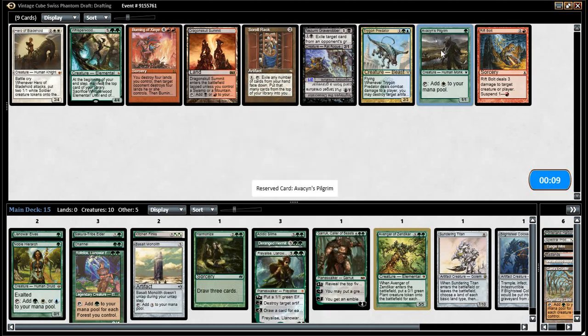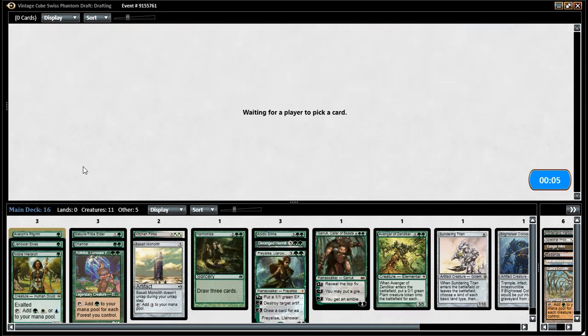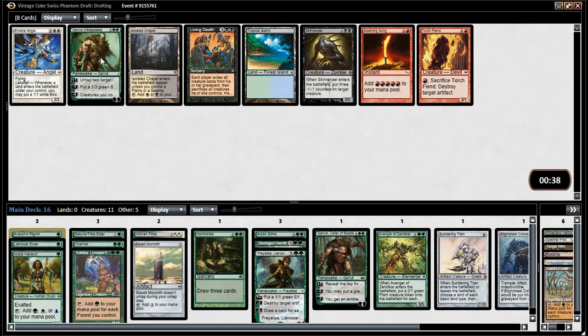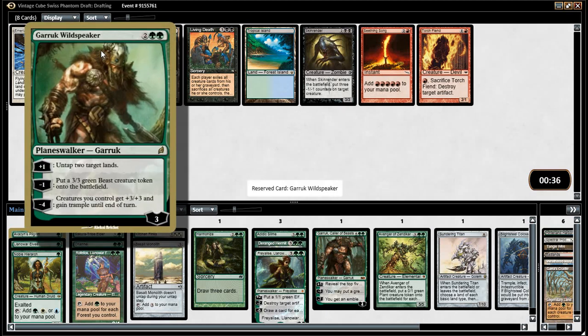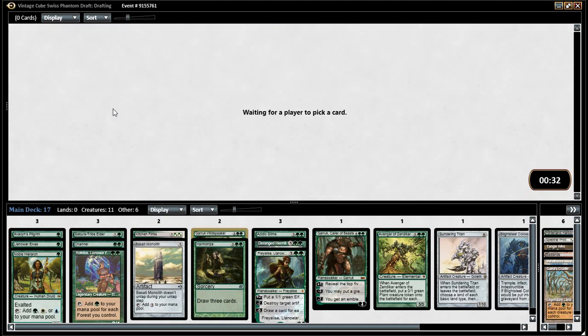Doesn't Ranger Hermot have a morph? Echo. It untaps Gaia's Cradle — that's pretty great. We're getting to like turn four Blightsteel. Well, turn two Blightsteel is the dream — just channeling Blightsteel. Yeah, you need mana for channeling Blightsteel.